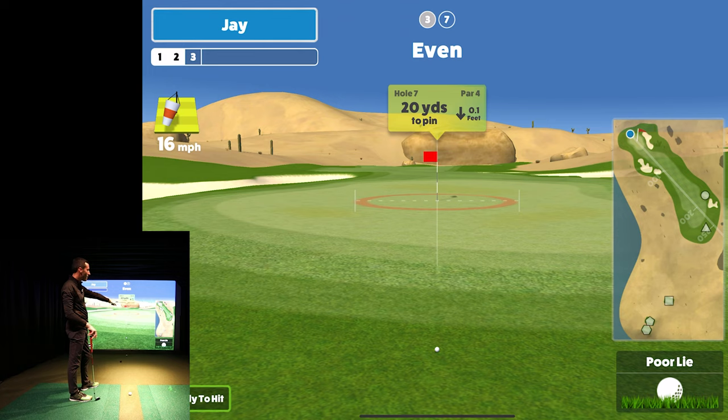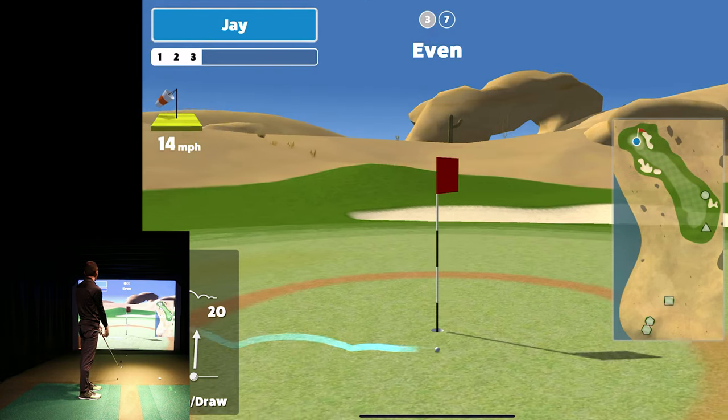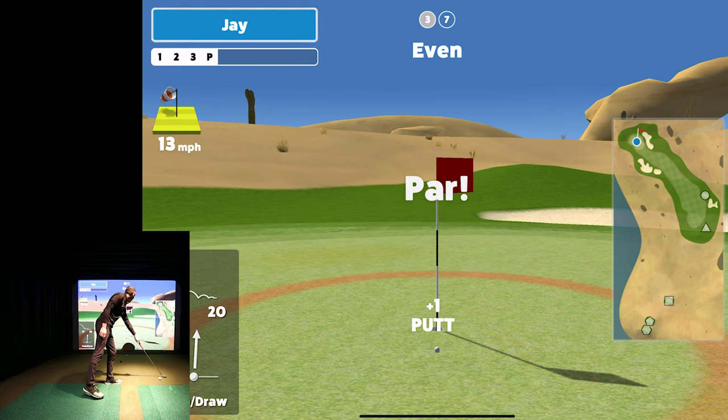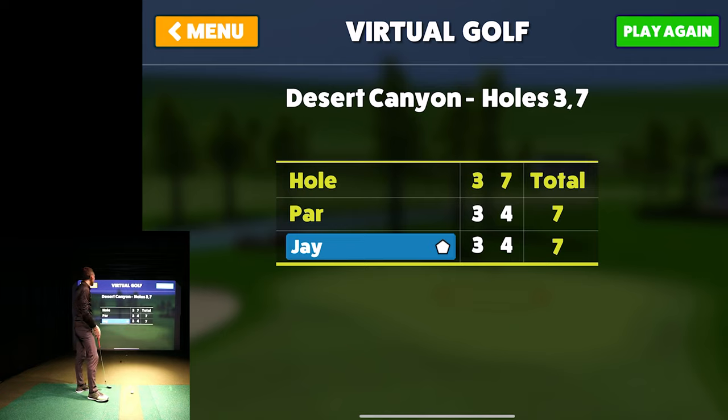This is cool because I can show you guys the lie penalties. This is a poor lie — I'm coming out of the rough, so I'll have to hit it harder than 20 yards. Get in there! We saved par — I'll take it. For no warm-up this morning and jumping right in, I'll take it.